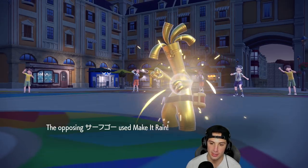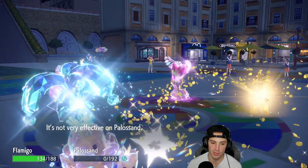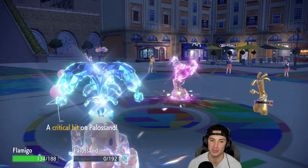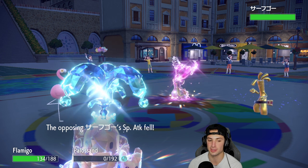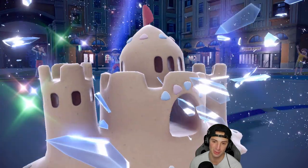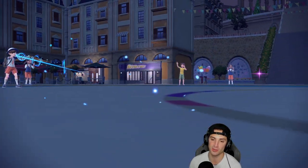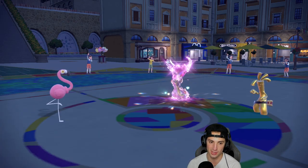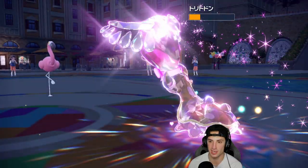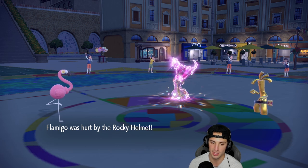Flamigo just comes in and copies all the stats - we got its Weakness Policy boost and Amnesia boost. Palossand, I love you, you did some work this match! Flamigo drops a lovely Brave Bird and does a huge chunk of damage. I take some Rocky Helmet damage and recoil. Luckily I have the Citrus Berry - the Citrus Berry might just win us the match because I need Flamigo to be alive. They might Yawn me again.